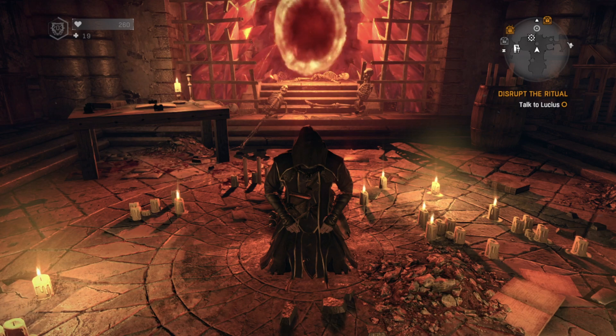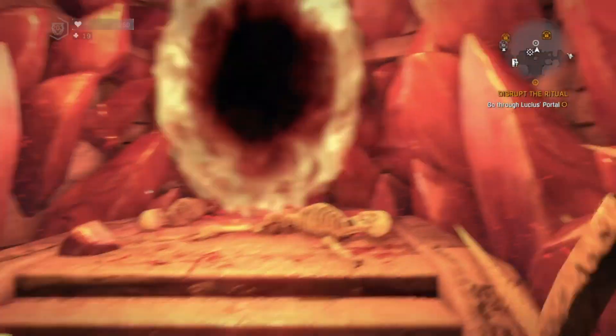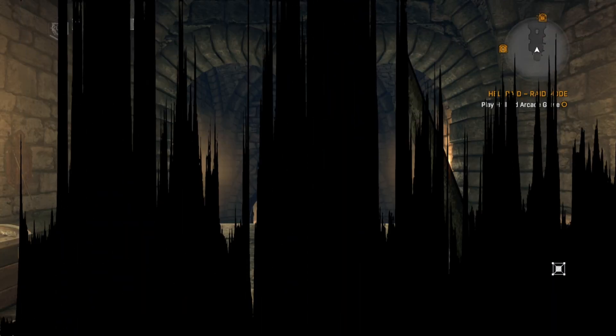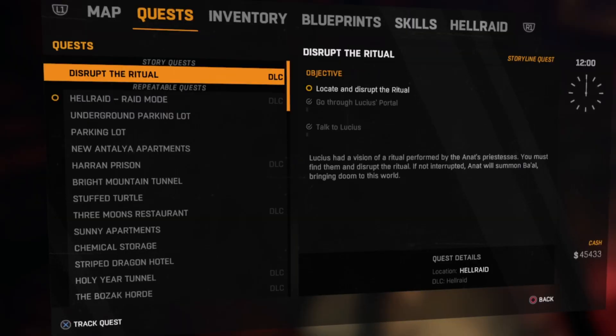As soon as you load up Hell Raid, you're going to see the quest to talk to Lucius, but all that really means is you've got to let him finish saying what he's got to say. Once he's filled you in on the mission, the quest changes to go through the portal — but don't mistake the red portal in front of you for the story mode one. It's actually the white one facing Lucius. Going through the wrong one changes the tracked quest to Raid mode; you only need to go into quests and track the correct one again if you'd prefer.